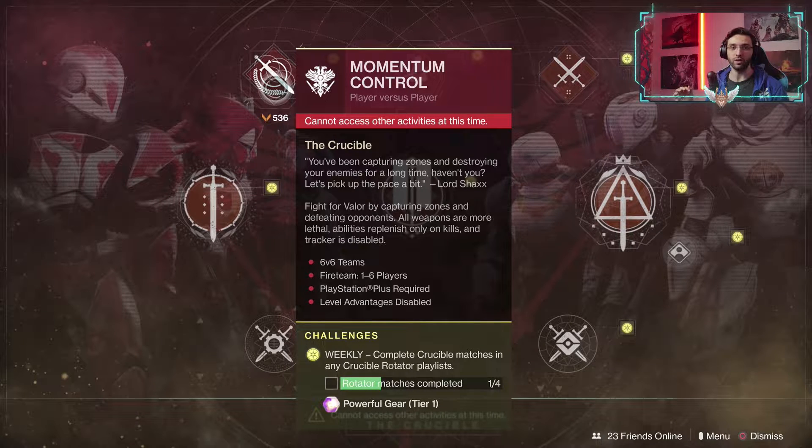Hello, you beautiful people. In this very quick video I'm gonna give you a tip on how to get the Randy's Throwing Knife quest done real quick. As you can see right here, we have Momentum Control this week in the playlist. All you have to do is jump in and grab a 150 scout rifle — or any other scout rifle — however the 150s do kill in one headshot, so you'd probably want to grab that one.